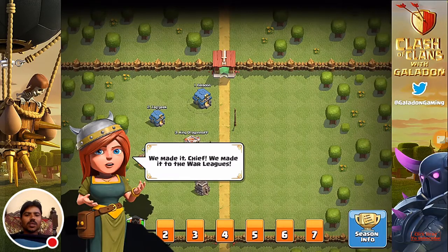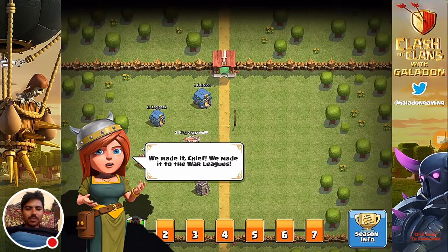Their army strength, base, defenses, and walls will be calculated. Clan war leagues are a ladder-based system — there are 18 different leagues, and you will be promoted or demoted as a clan based upon your performance each individual season.